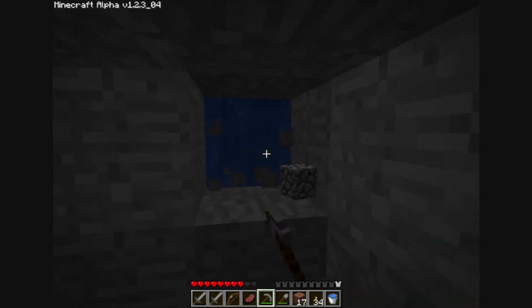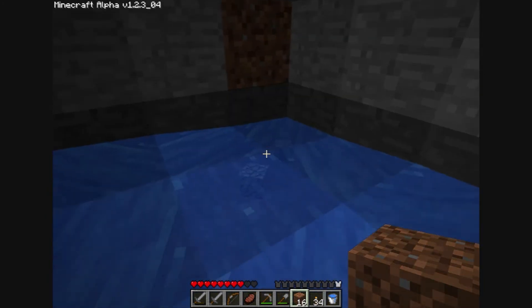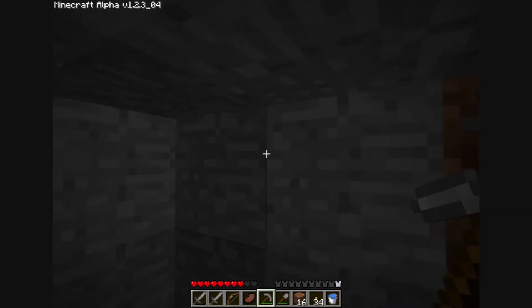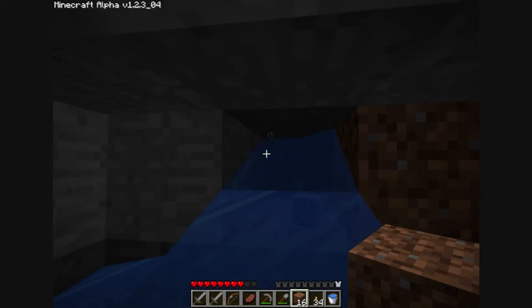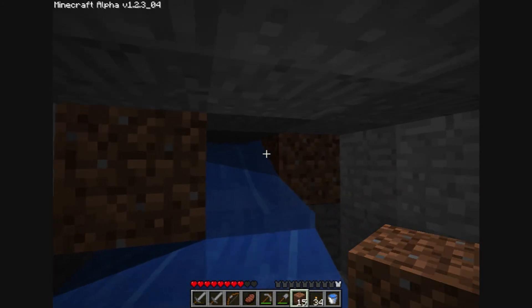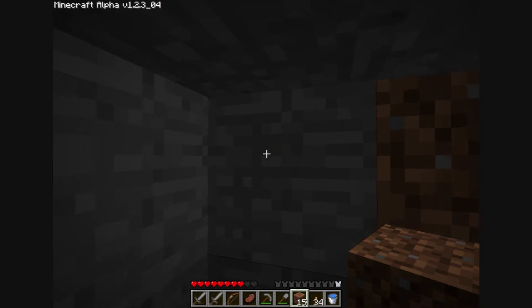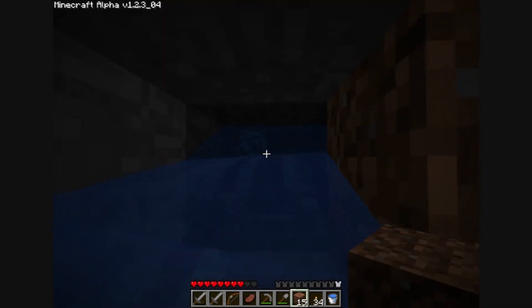Well, we found the cave, guys. Problem is, we found the water first. I bet you there's water here too. Water there — yeah. Wrong spot. That's kind of not good. There's water here. There's a torch — water takes out a torch if it touches it.